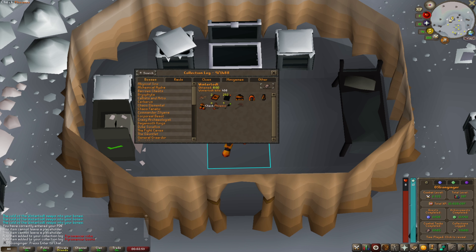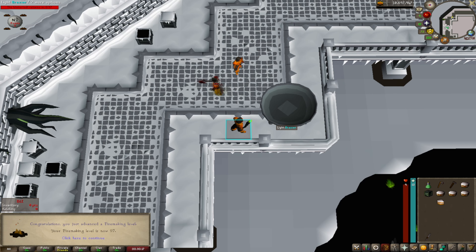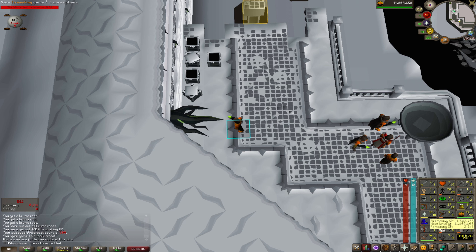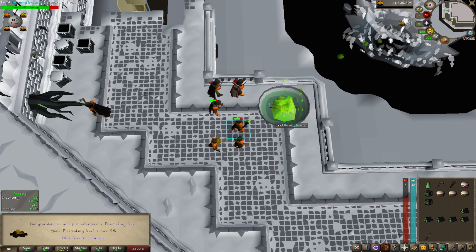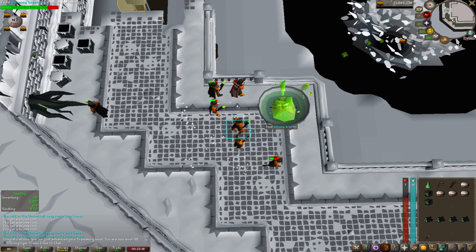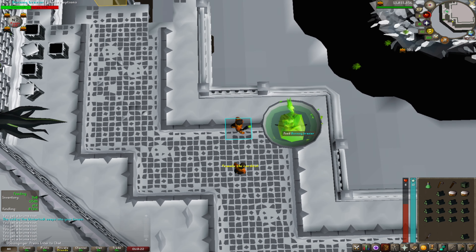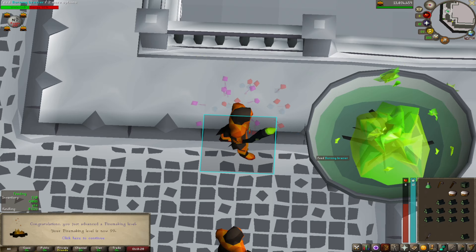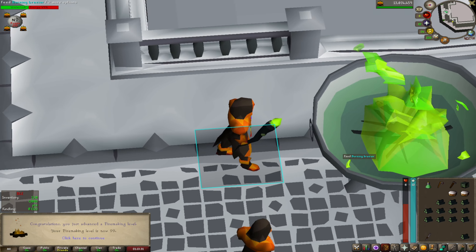We finally have the whole setup — all we're missing is the pet and the dragon axe. 97 Firemaking, just two more levels and then we're done here. There's 500 kill count. I tried my best to line it up to get 98 Firemaking but I was off by 2k XP — unlucky. There's 98 Firemaking. One more level and then we're out of here. The time has come — one more log — and there's 99 Firemaking! First 99 on the account.